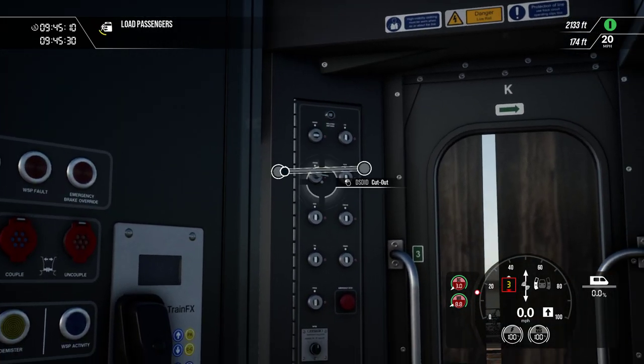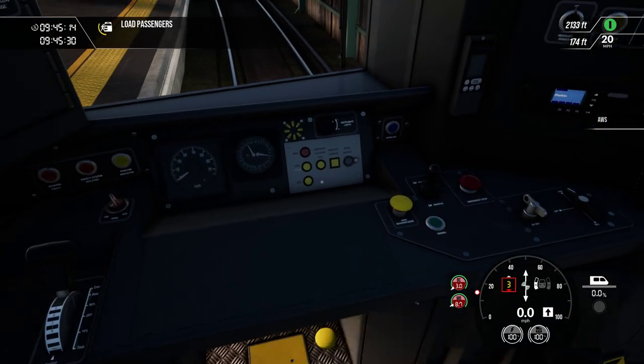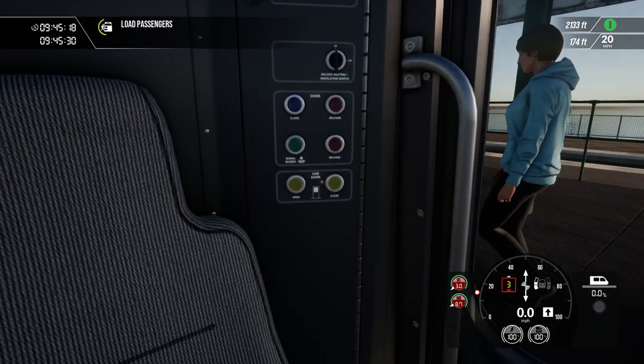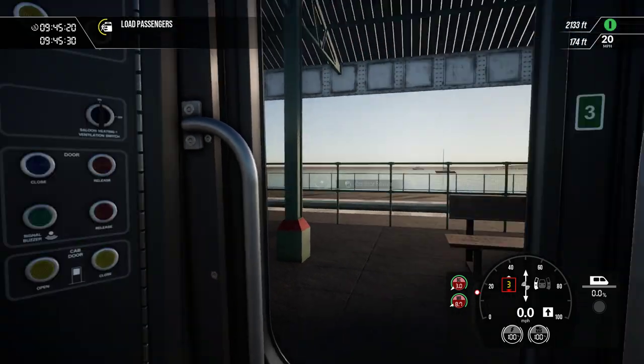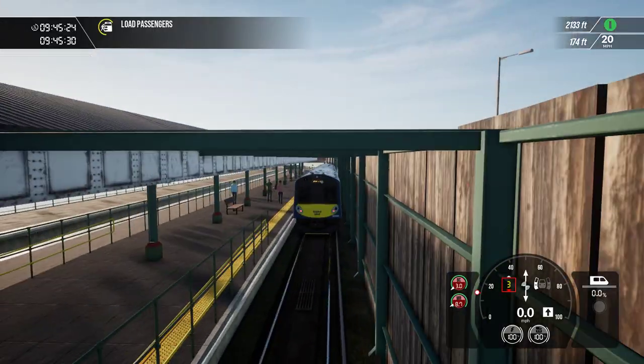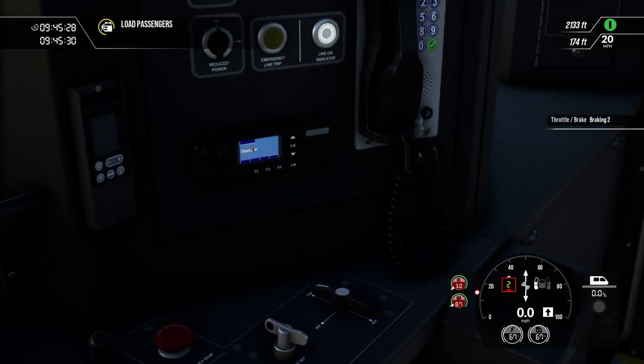Get all these safety systems turned on. I need to turn the passenger lights on. Headlights are on, tail lights are on.